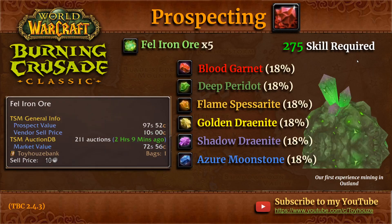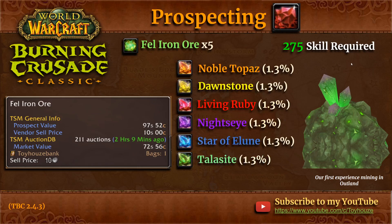Let's move on to fel iron ore — the first ore you'll encounter mining in Outland. You need 275 jewelcrafting skill to prospect five fel iron ore. It's very similar to thorium ore except your chances of getting the new Outland gems are much higher at 18%. Looking at the market value versus the prospect value, fel iron ore does appear to be a really good one. I've noticed fel iron ore has been dropping quite rapidly in price over time, so depending on when you see this, it could be an even better time to purchase and prospect.